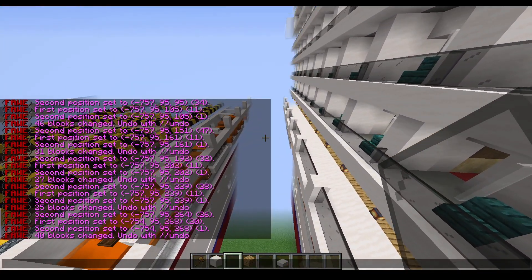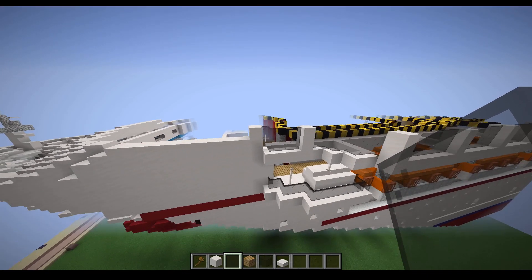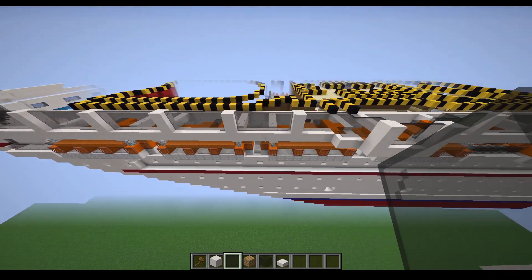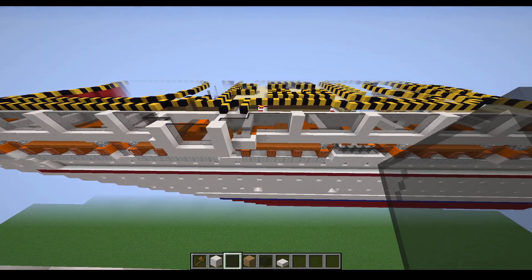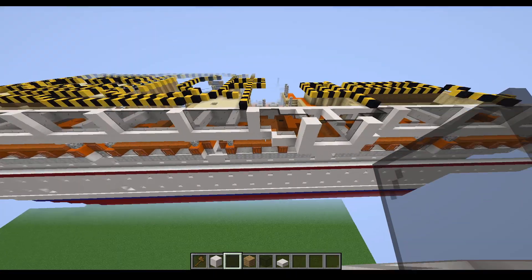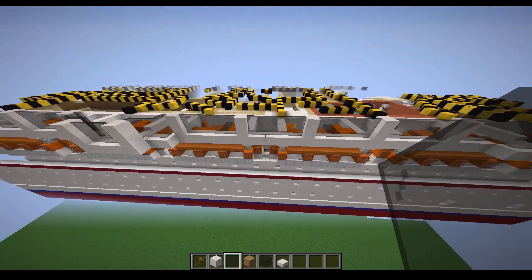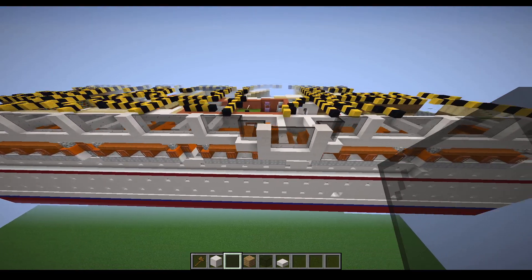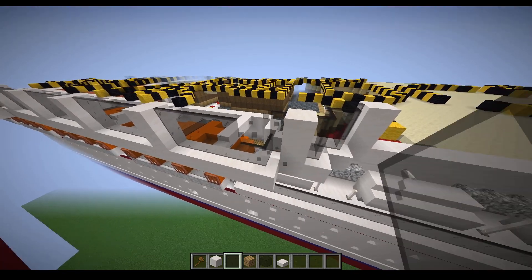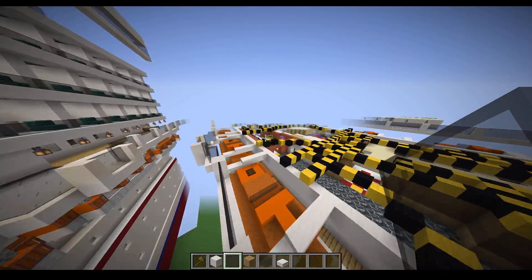And then you want to connect in glass panes and basically you just want to fill this in like this, connect it like this. So do this for all these — load it up to two — and then we'll fly around it and look out to see how it should look after. I'll be right back.